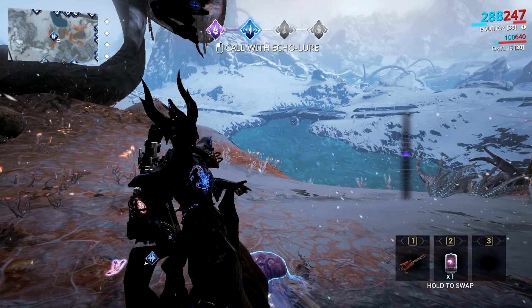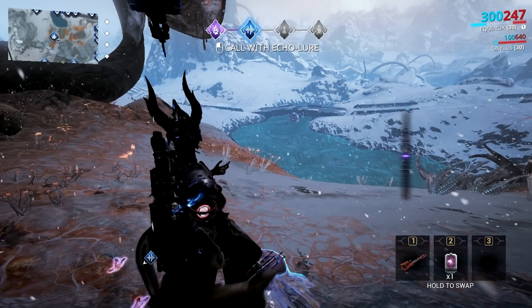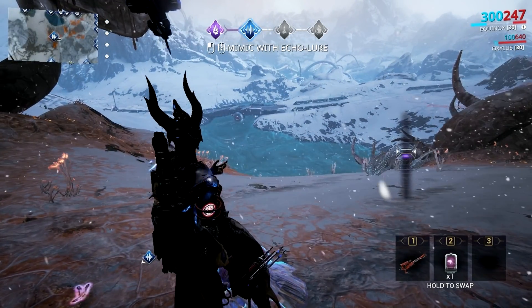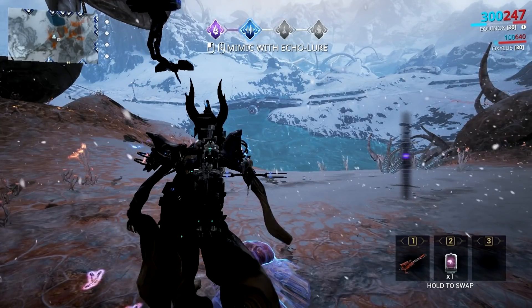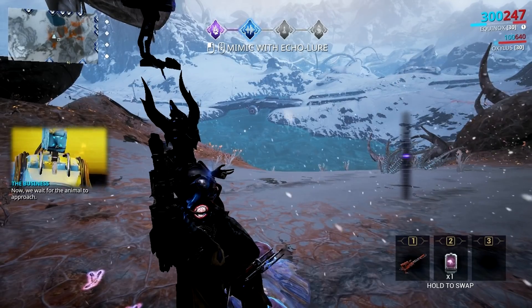The standings you earn depend on how well you perform the capture and the variation that you caught. The highest Solaris standings you can get in a conservation mission right now is 8,000, which you get when you do a perfect capture of a Cubrodon or Carnadine. This is the rarest creature right now in Orb Vallis, but this will change in the future as Digital Extremes announced they'll be adding more animals.